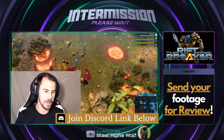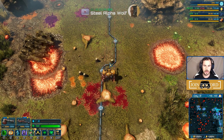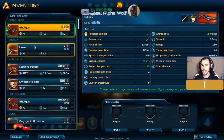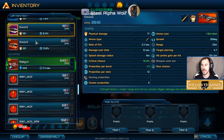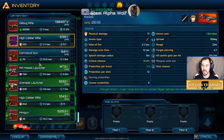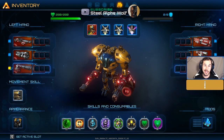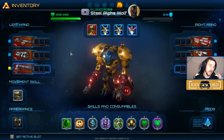Without further ado, let's get into this. As mentioned, there are a lot of different weapons with all the different tiers and options, so the question naturally becomes: what do I use? And then not only what do I use, but with what mods?